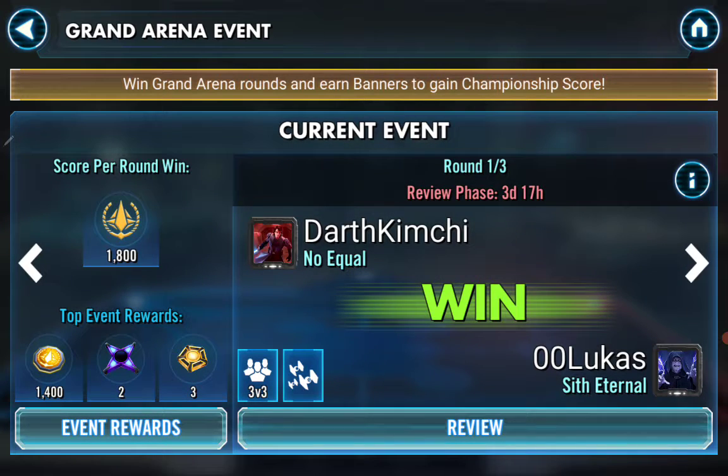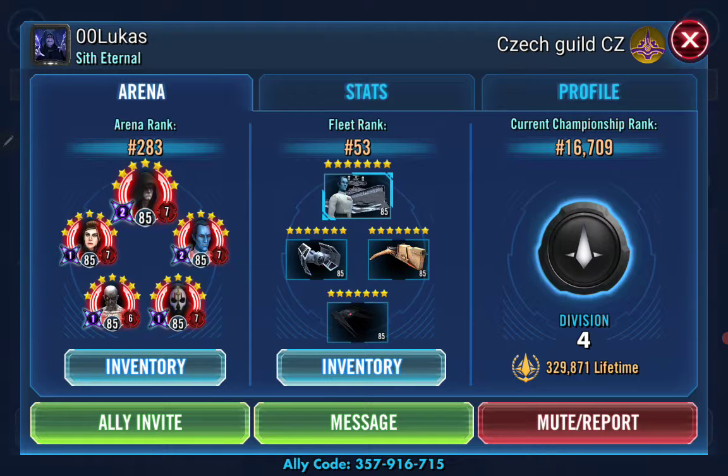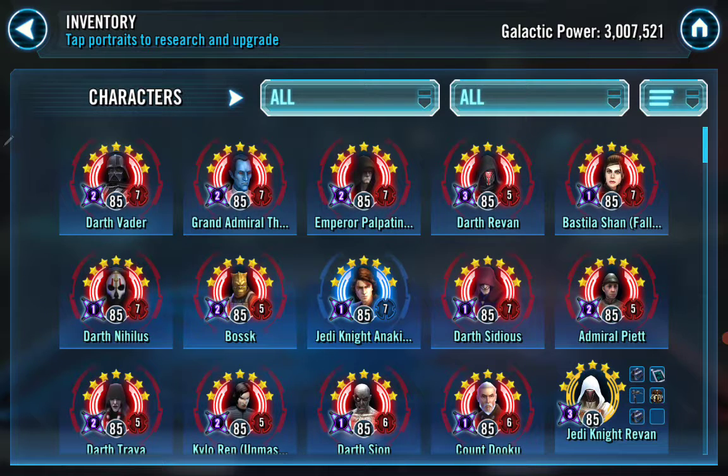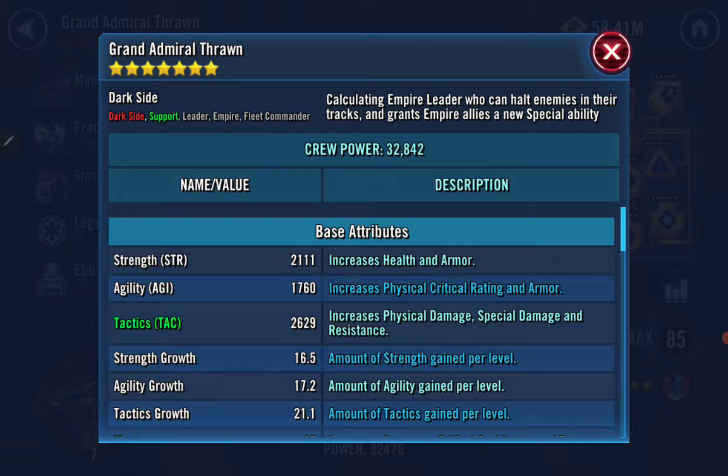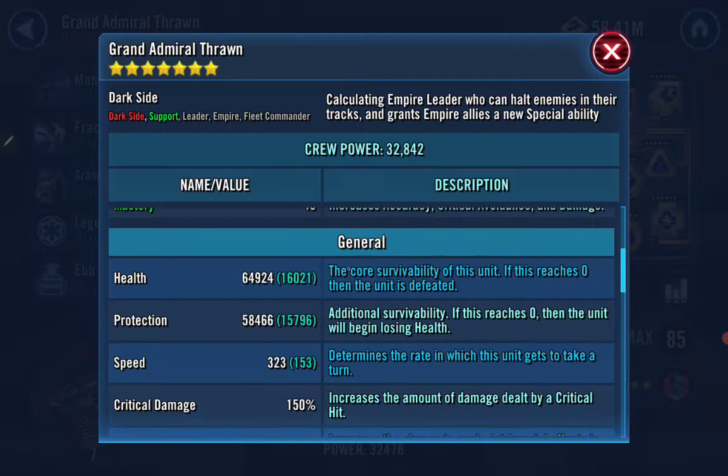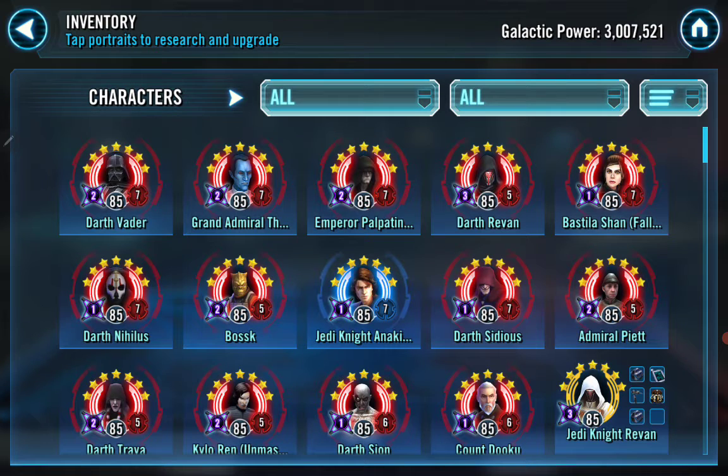Round one we fought someone called Double O Lucas. Let's take a look at his roster. Looking at his squad with Thrawn, I can tell he's got some hot garbage so we're not even going there. He did not set full defense, so he had all these relics to work with. He has the second fastest Thrawn in our shard compared to me — his is 323, mine is 325, so that's pretty fast.